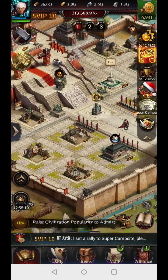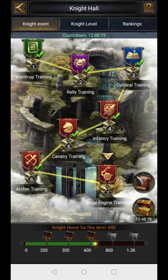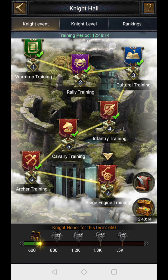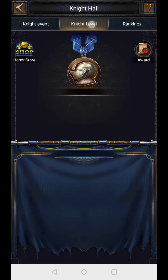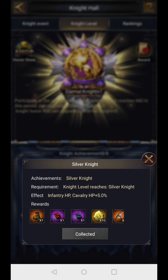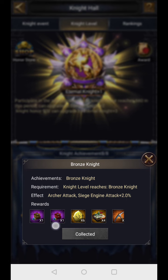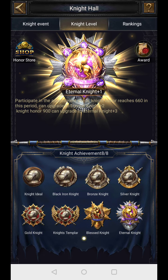Another source is the Night Hall in the drill grounds. This is an event with two phases: a training period where you get more points, and an assessment period where you get fewer points but evolving your knight level matters. I am currently at the highest level, Eternal Light. If you reach silver knight, you get infantry HP and cavalry HP of 5%. Higher levels give other rewards as well, so you want to play these events.